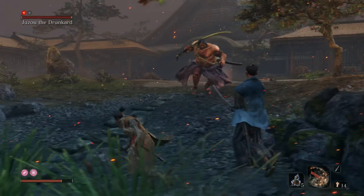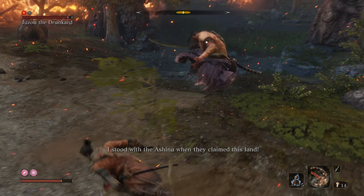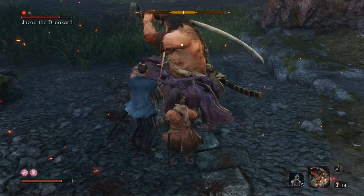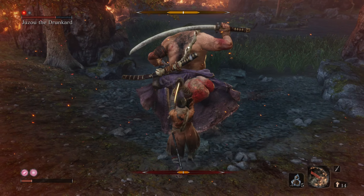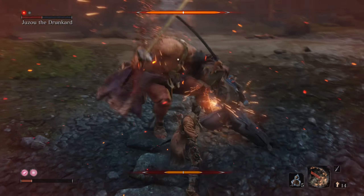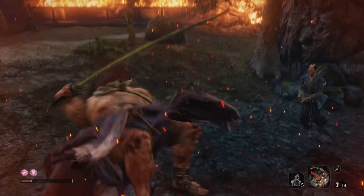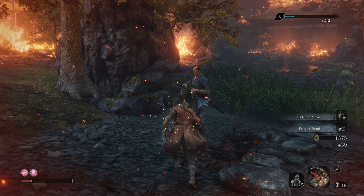Talk to him quickly before the other guy gets here. Use this opportunity to nail him with the Ichimanji. Whenever he does that attack, make sure to back off. He's ready for his final death blow - and he's dead. You'll get a prayer bead for your troubles. This guy won't be talking to you anymore though.